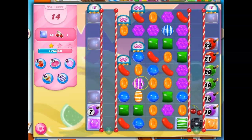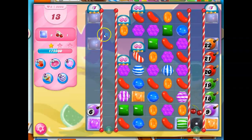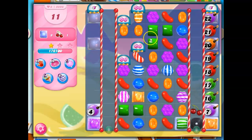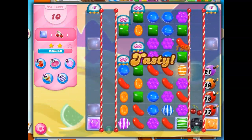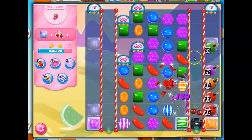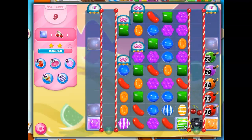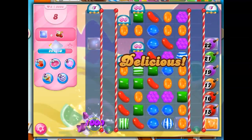I could do a wrapped candy here, and it would trigger this, which wouldn't be awful. And then I think I get a striped wrapped, which I do. I still don't have this cleared, though. I think while I have the opportunity, I'm going to — there we go. So now when I hit this, it's going to hit this and open up that top portion for me a bit more. I still have problems, but now I have a bit fewer. I hate to use both of these at the same time, but now I've opened this up and I've struck that.